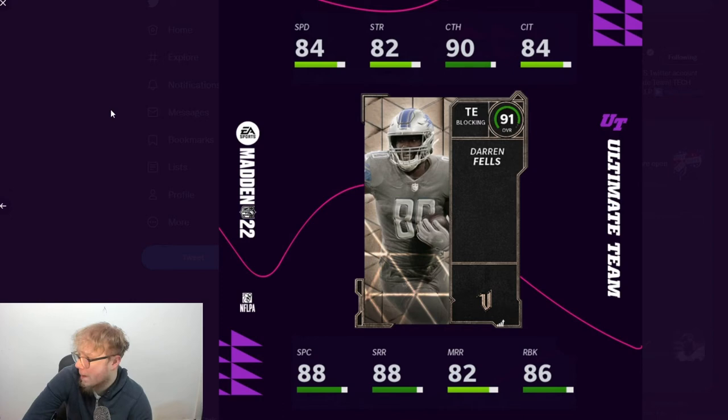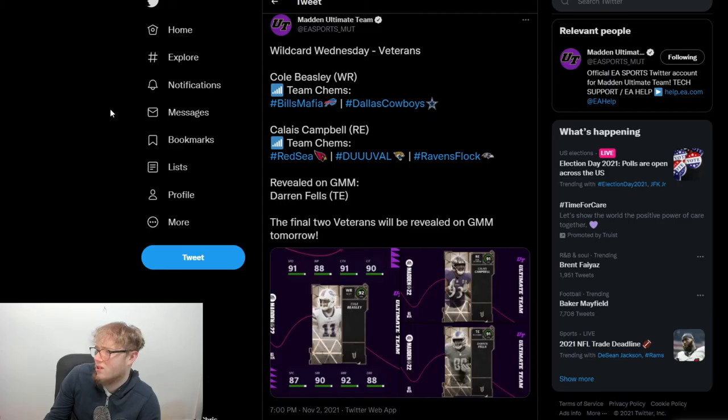Obviously most people are gonna say this card is terrible, but for people who want a tight end who can block and run the ball, this is a W for them. I think it's a dub — how many run-blocking tight ends do we have in the game? You got Darren Fells now, and there's a diamond guy on the Titans, but that's really not that many. I personally think the card's cool. Detroit's the only chem he gets, which is what it is.